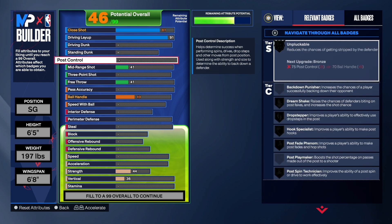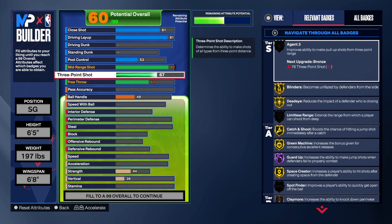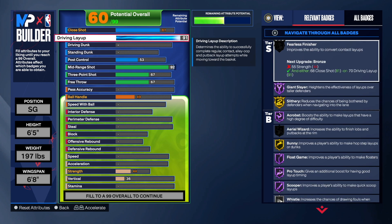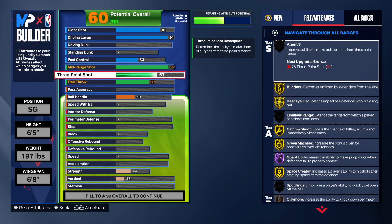At first I wasn't going to add any post control, but when I was building I wasn't getting enough badge points, so I went 53 — I could have stopped at 50 but just went 53. For shooting, I went 92 mid-range. I went 92 because I wanted Mini Magician on Hall of Fame. It's crazy because you can make an incredible build with like a 75-76 three-point and a high mid-range and still cook up — this game is very versatile. Going 92 mid you can see all the Hall of Fame and gold badges you unlock.